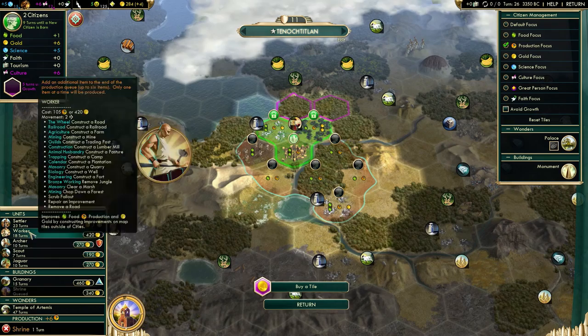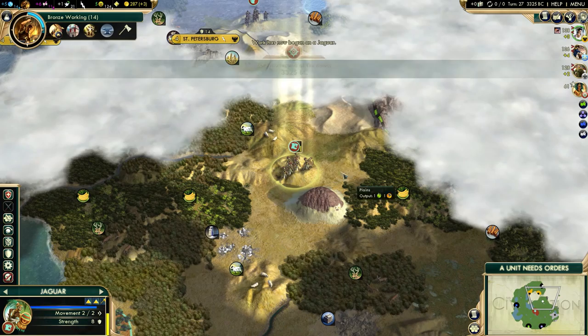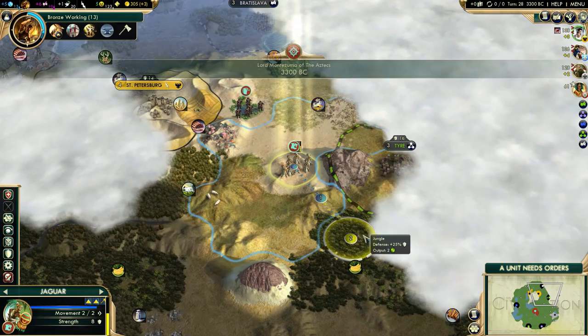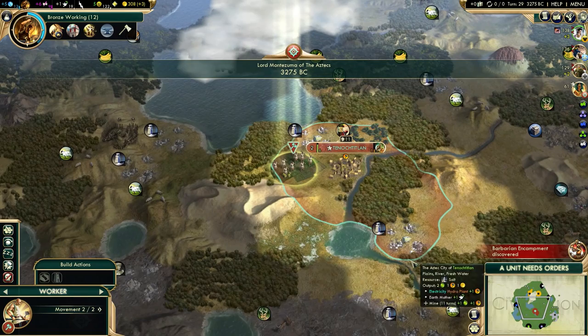Shrine is almost done. I don't really need the worker right now - I can get started on Jaguar warriors. I'll need as many Jaguars as possible while I can still train them. Russia is very close to us. I'll need to think about who's going to be my friend in this game, because even though these AIs are very deceptive, I'm going to need some trading partners and research agreement partners.